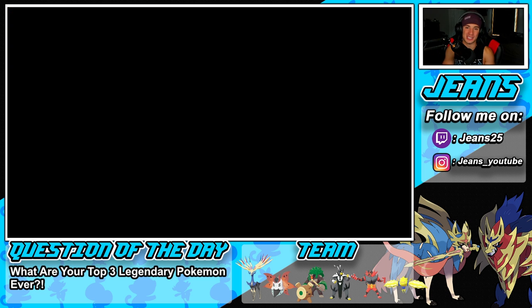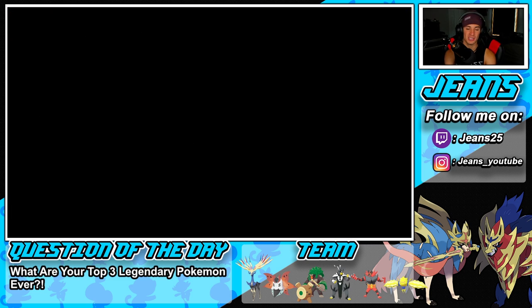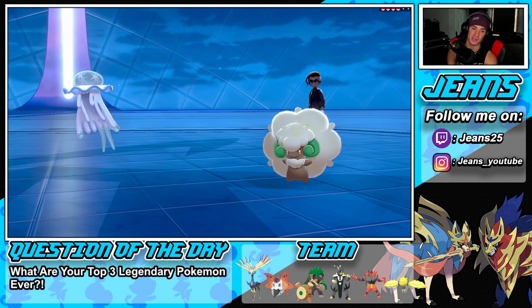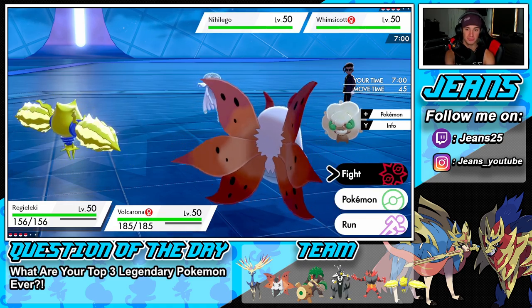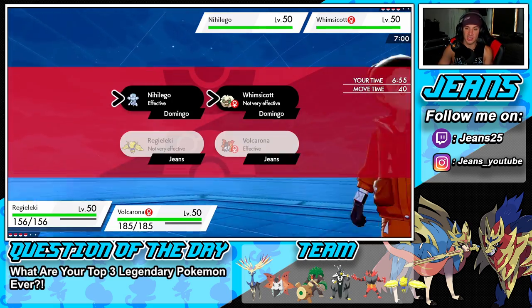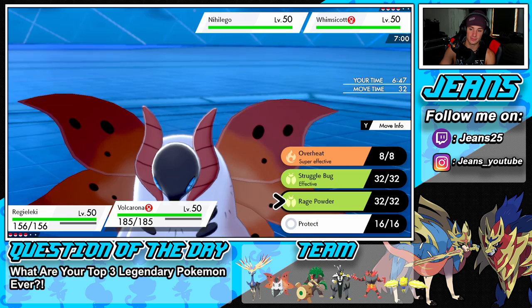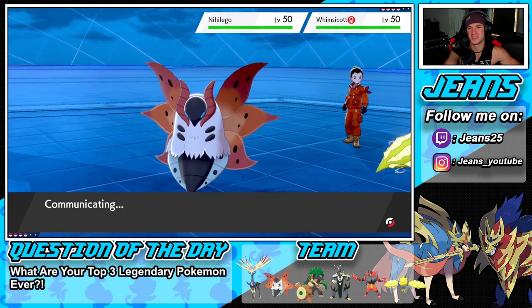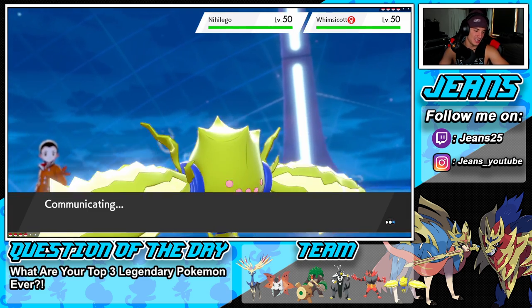I want to show Volcarona to its fullest potential. He ends up leading Nihilego and Wimpod — I can see Tailwind into Meteor Beam coming which could be scary. Protecting Regidrago isn't really the play — Eerie Impulse might be better to slow him down and take off the Sash. I'll drop an Overheat — I'm looking for big damage here. Let's heat up and try to get rid of this one before the Meteor Beam comes. Nihilego ends up protecting. I'm with that turn all day.